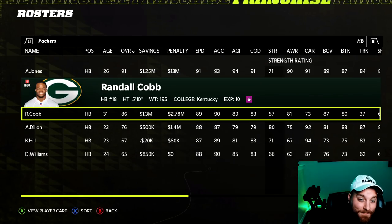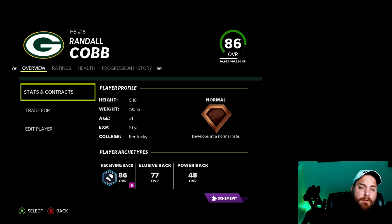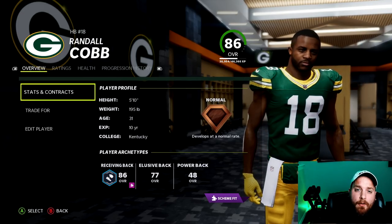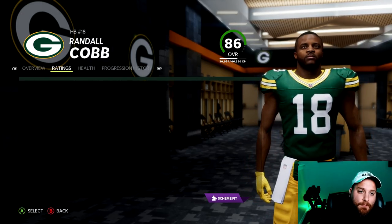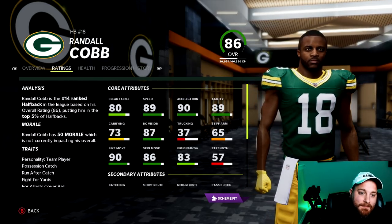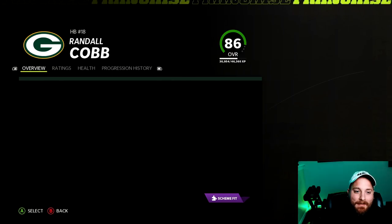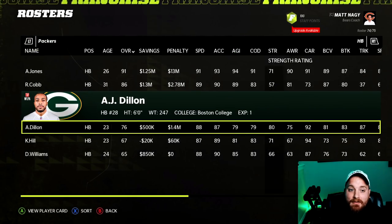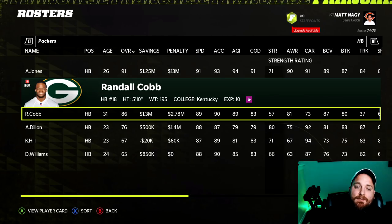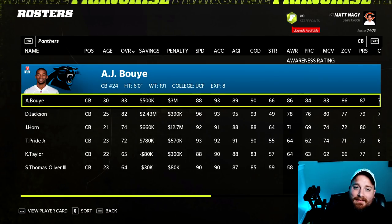For the Green Bay Packers, the key word is fun — there are no really beneficial switches for the roster. The one worth noting is Randall Cobb: a 77 overall wide receiver who becomes an 86 overall running back. He's one of the better return men in the league so the transition makes sense. But with Aaron Jones and AJ Dillon as your one-two punch, you're probably fine — it's just a drastic overall jump if you want an 86 running back.